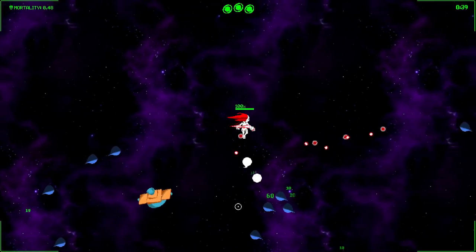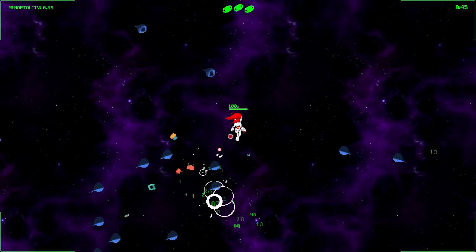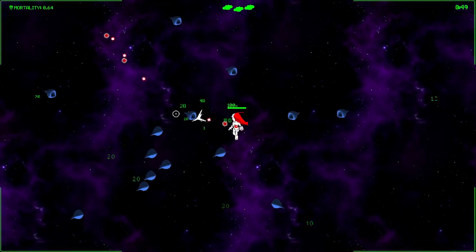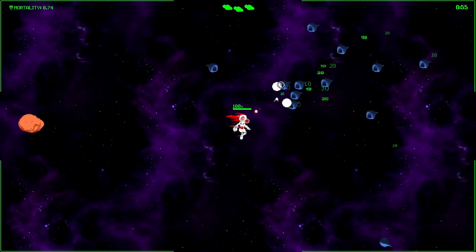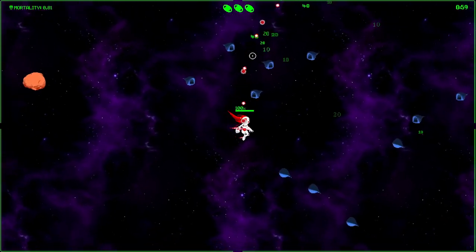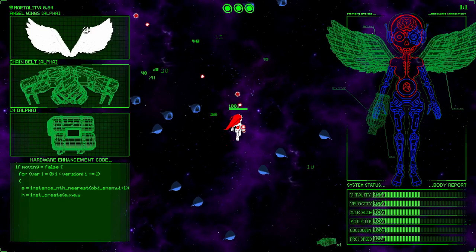You shoot the enemies. There is space debris that you can find here that will drop different kinds of small upgrades — that one just had experience, I think. You have magnets that collect all the experience for you; it can refill one of your bomb moves. I think health can be in there too, but I'm not 100% on that. But this is the upgrade screen again — we got Angel Wings.